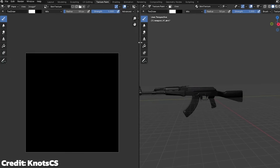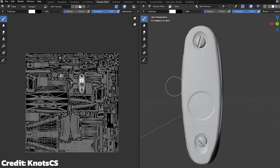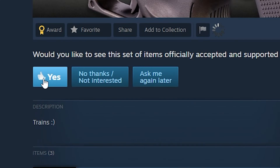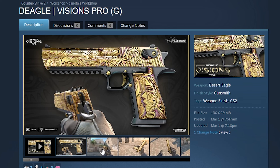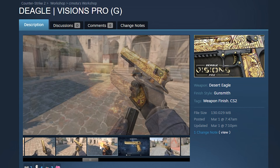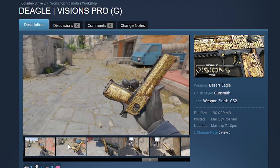CS2 skins are textured 3D models, and anyone familiar with Blender or other 3D software can create them. They are uploaded to the Steam Workshop, where they can be upvoted or downvoted by the community, and Valve chooses new community skins from here to add to the game. Artists with skins already in the game tend to make a lot of money, and therefore this scene is really competitive.